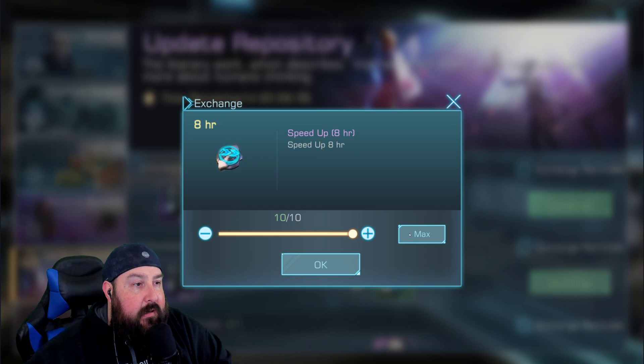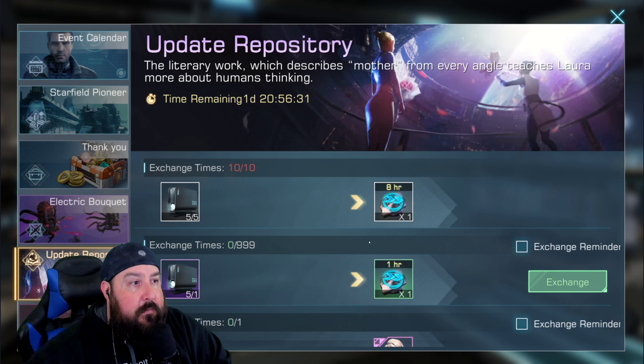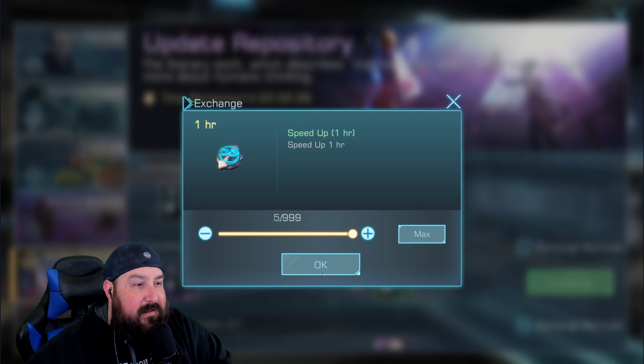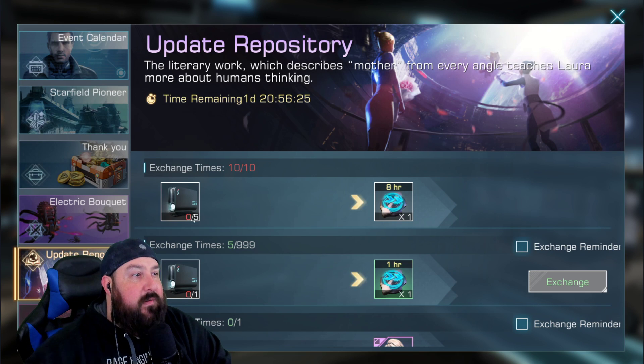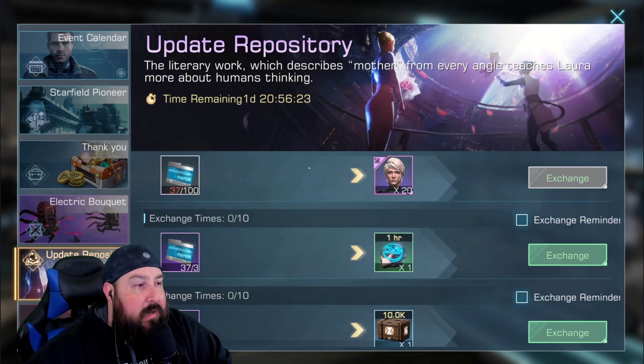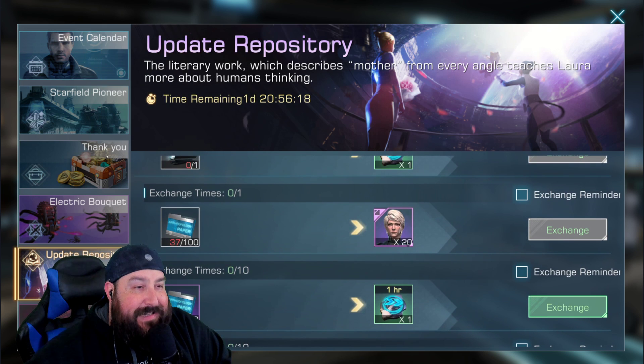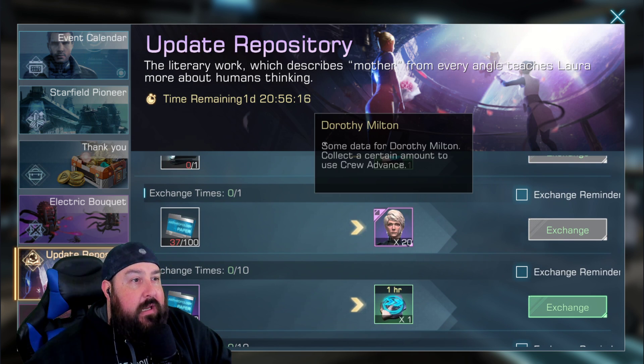I'm going to exchange as many as I can. I've got all of them — I've still got 5 left, so we've got 5 hours coming our way. We've used all of our movies now. I'll work on the papers over tonight and tomorrow, and we're going to do a video on Dorothy Milton to see what she does.